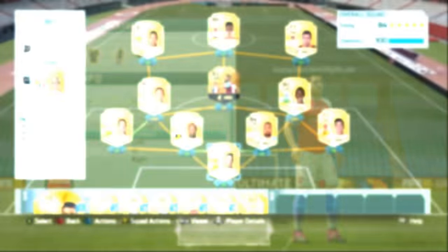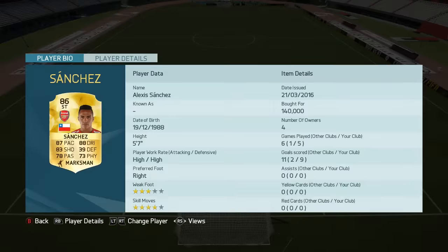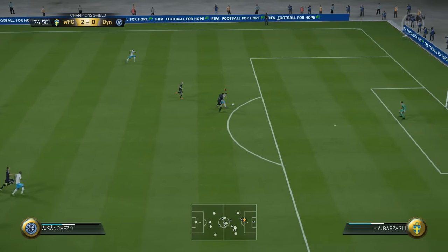The team we used him in was a 4-3-3 flat BPL team — Sanchez at striker, Turbo at right wing, Depay at left wing — a pretty standard BPL team. In the 5 games we played, Alexis Sanchez at striker went ahead and got 9 goals, which is not a bad return whatsoever. As we roll some of the goals and clips now, this card is amazing.